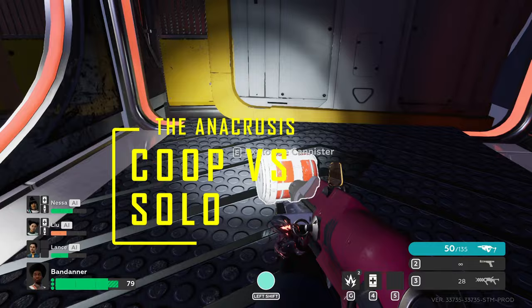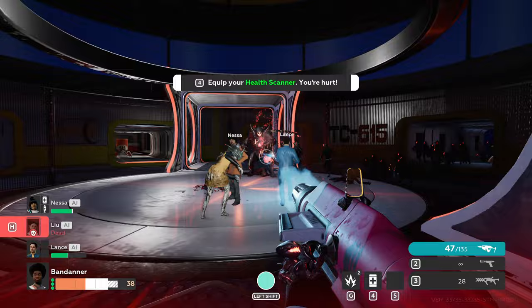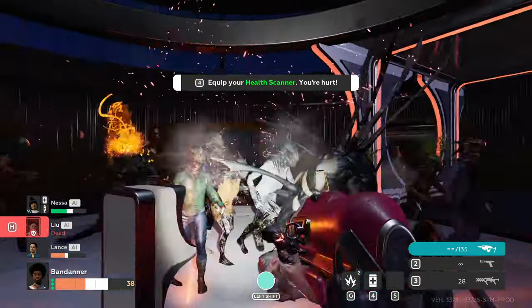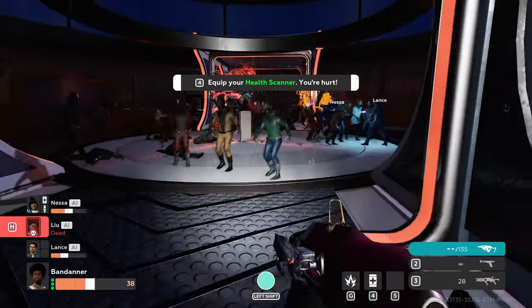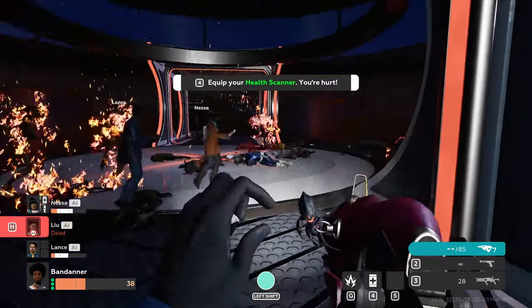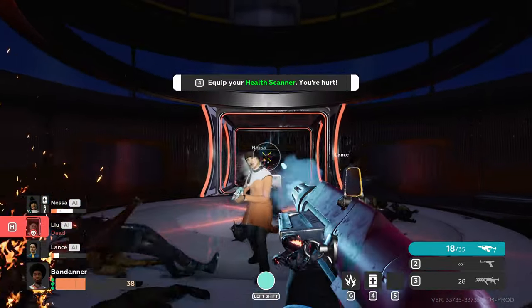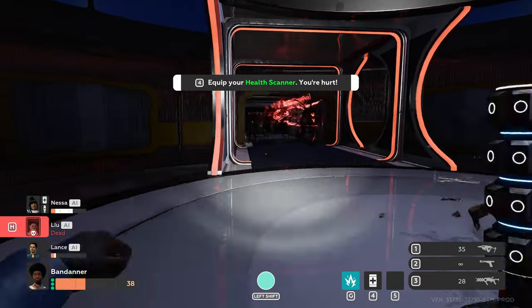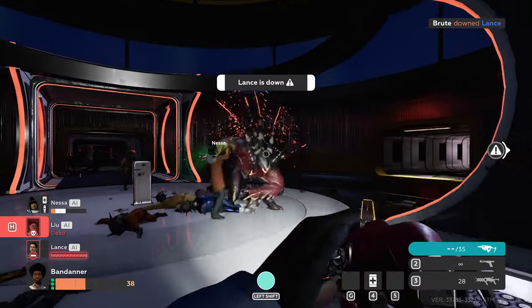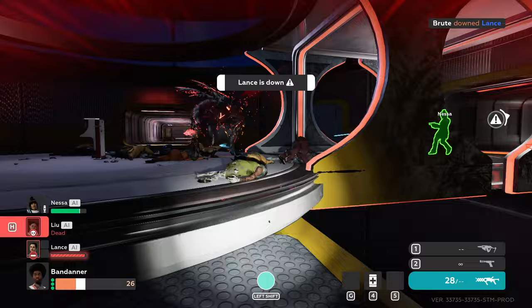The Anacrusis is a game best played with friends — there's no denying that. But you can play a private game with the AI, who are reasonably capable and do teleport to you when they get stuck behind. That unfortunately doesn't always work out, as sometimes they don't teleport quite as soon as they should, and they get stuck on a different level while you're busy getting killed. I really think they need to add a teleport-to-me button for when you're playing with the AI.